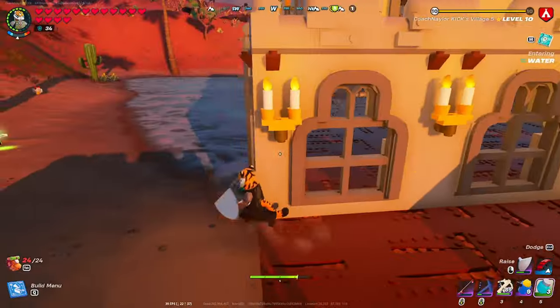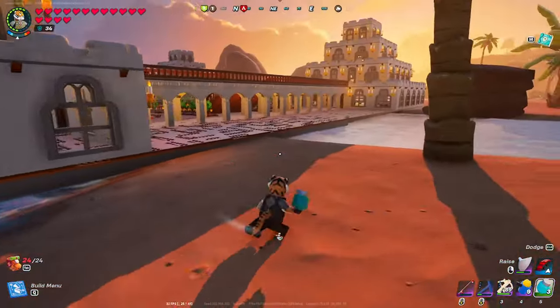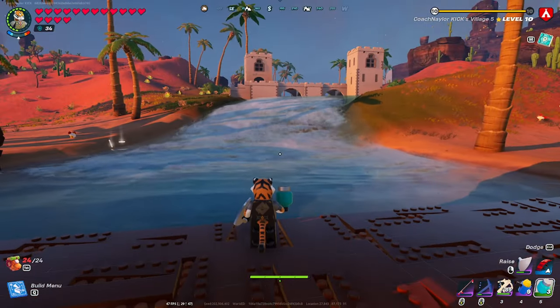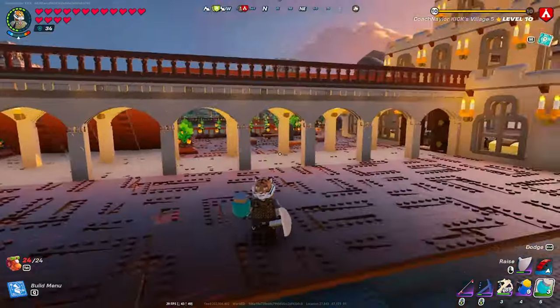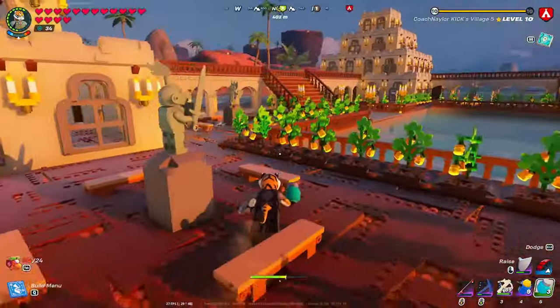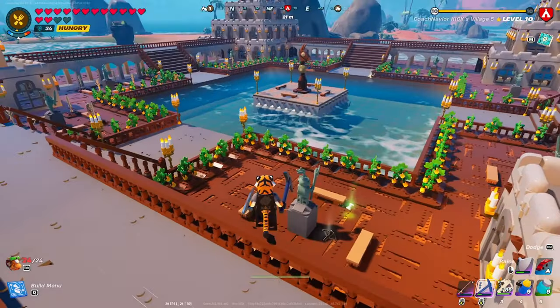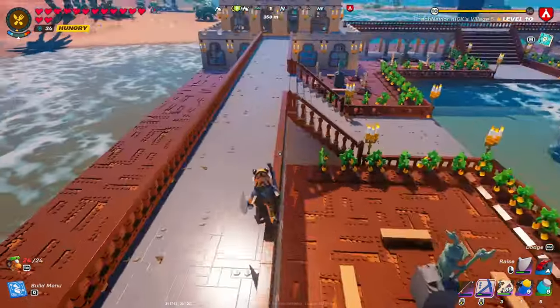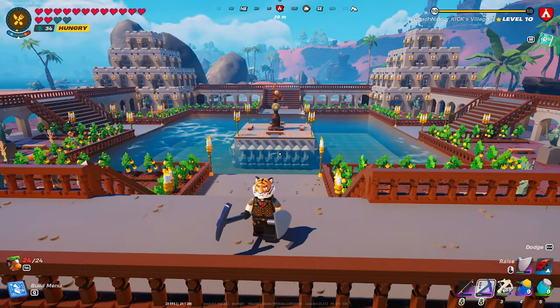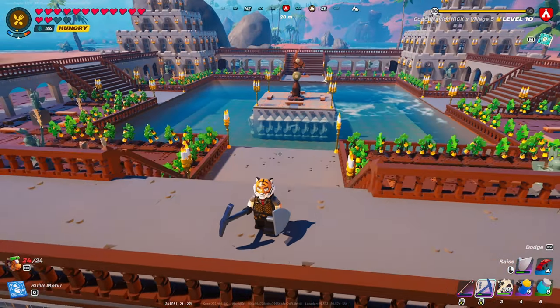My village is surrounded by water — every single corner is touching land. I didn't plan that out, that's just how it worked out. As soon as I saw this waterfall and the open space in the middle, I knew I was going to use this for my village location. The first thing you'll notice is the swimming pool in the middle. I actually built this foundation from the bottom of the water, from the seabed.